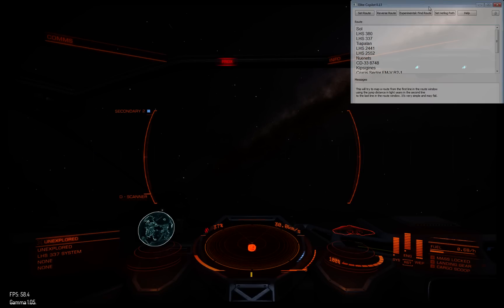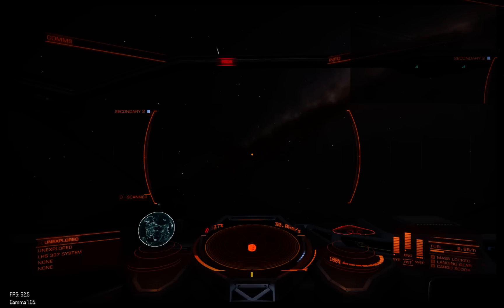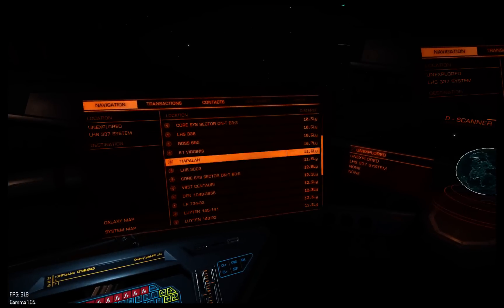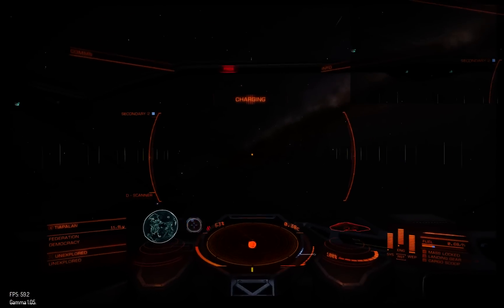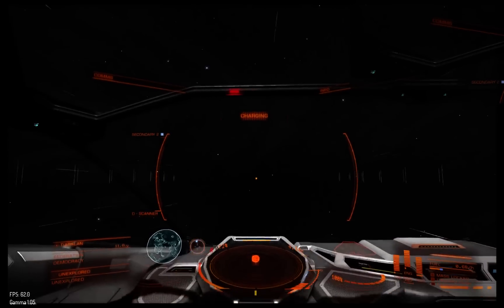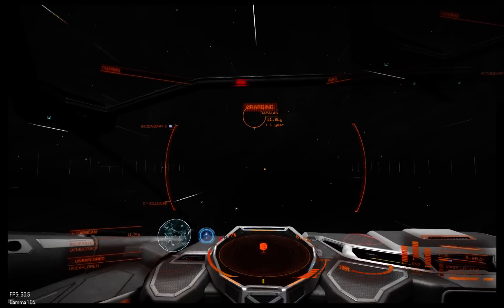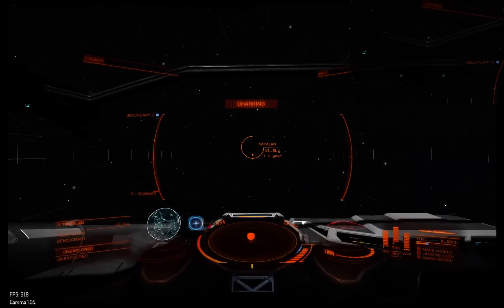We are already on the way. I'm already in LHS-C37, so my next jump is Tyapalan. And if I switch back to the tool, it will actually check off the place that we've already been to and progress down the route. If you have not jumped somewhere for a while, it will start repeating the upcoming systems. But if you're jumping somewhere, it will tell you where to go right away.